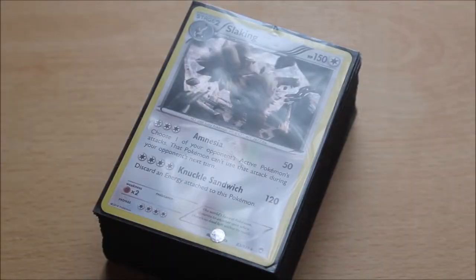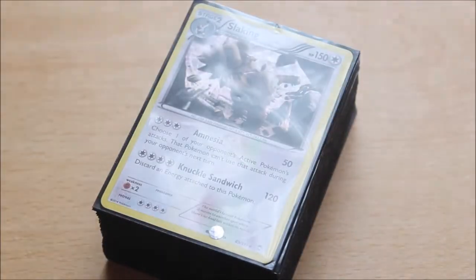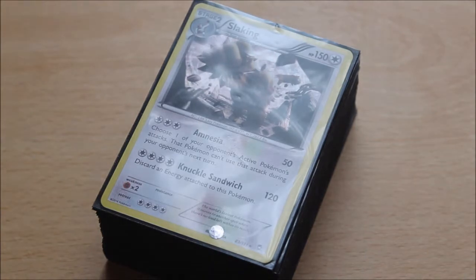Hello there guys, Nintendo Fanatic here and I am back with another Pokemon deck profile. This deck, as you can tell by the title, is called Knuckle Sandwich. The deck pretty much revolves around Slaking, which is your main attacker, with the moves Amnesia and Knuckle Sandwich. You are predominantly using Knuckle Sandwich because it does 120 damage for 4 energy, and you run 4 Double Colourless Energy to do massive damage. It's kind of an aggressive format — I thought it was a fun deck.